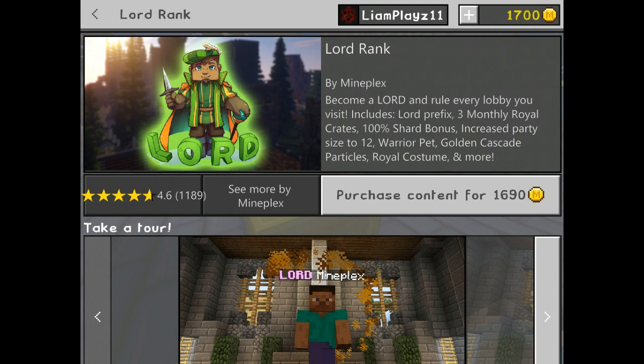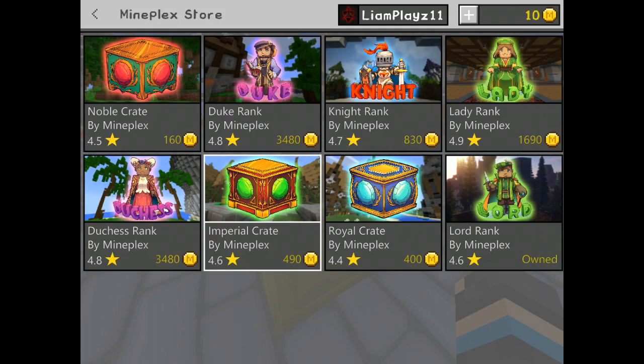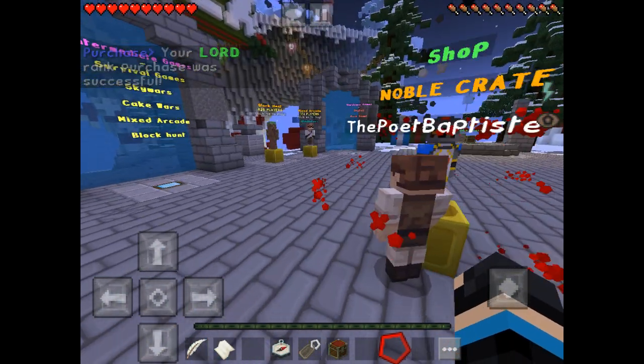I'm gonna buy it. Alright, ready? Counting down — 3, 2, 1 — bam, purchase content. Bam, you just bought Lord rank. Purchase, your Lord rank was successful. Yay! Now I'm a Lord.